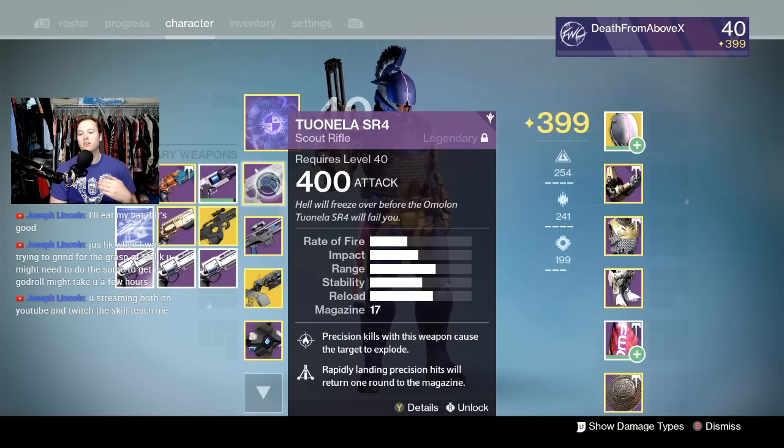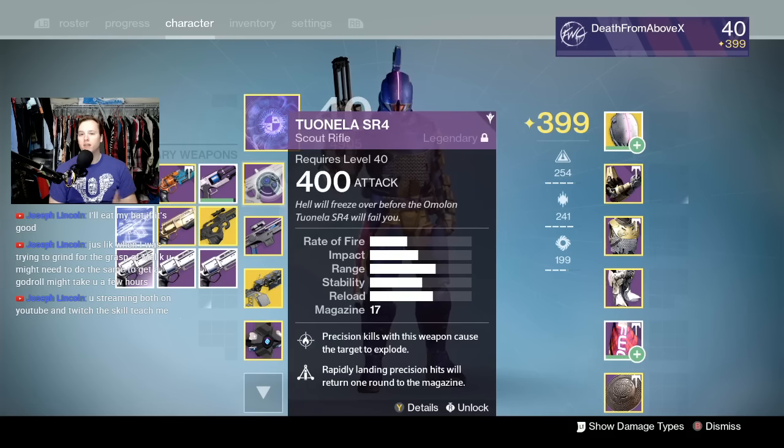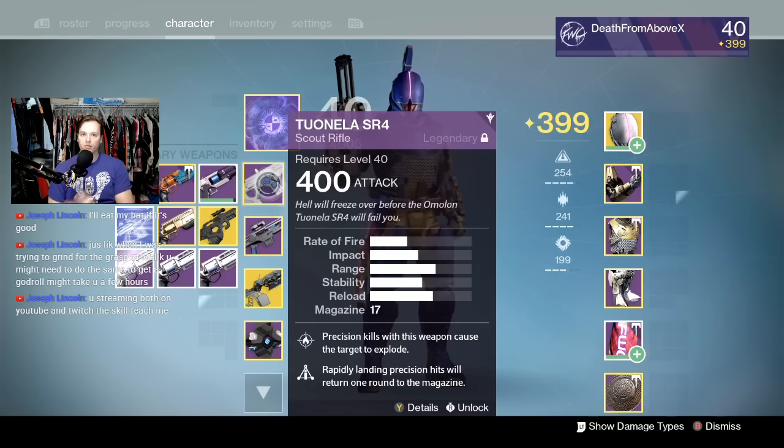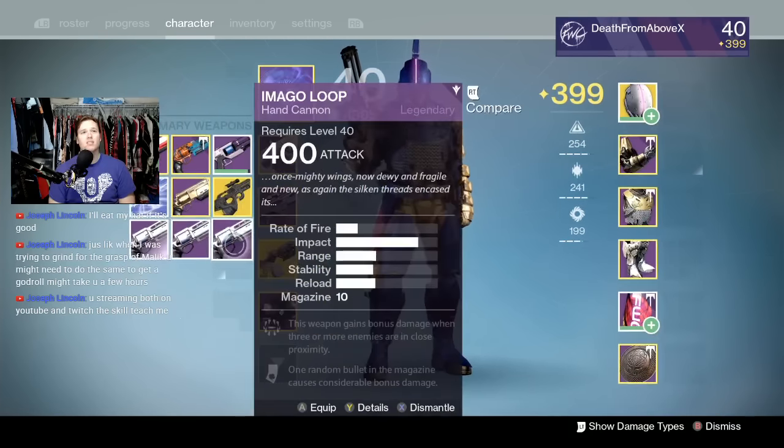It's kind of a five-and-done thing. Five skeleton keys, then switch characters to another character with five more skeleton keys, since you can only hold five at a time. Stockpile five on each character, bounce between the three, run it 15 times - may take you an hour and a half to two hours. Hopefully you'll get a good Imago Loop from that.